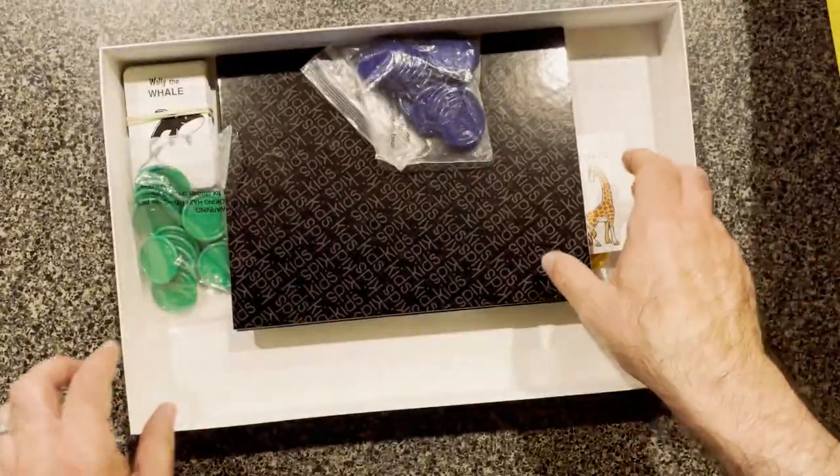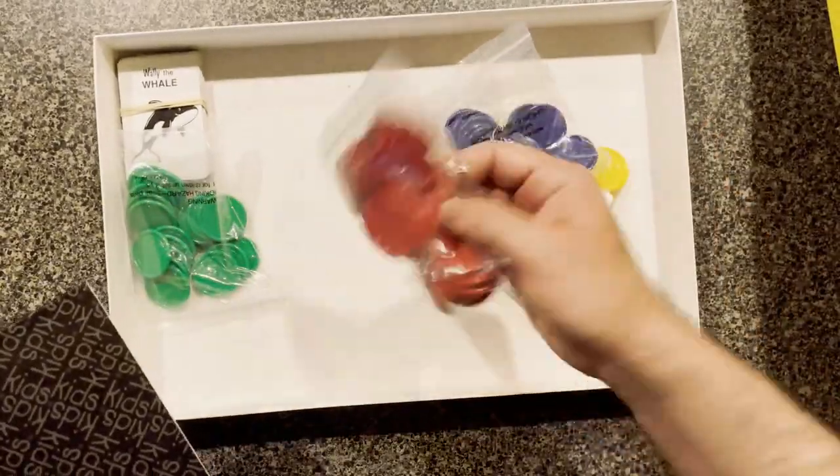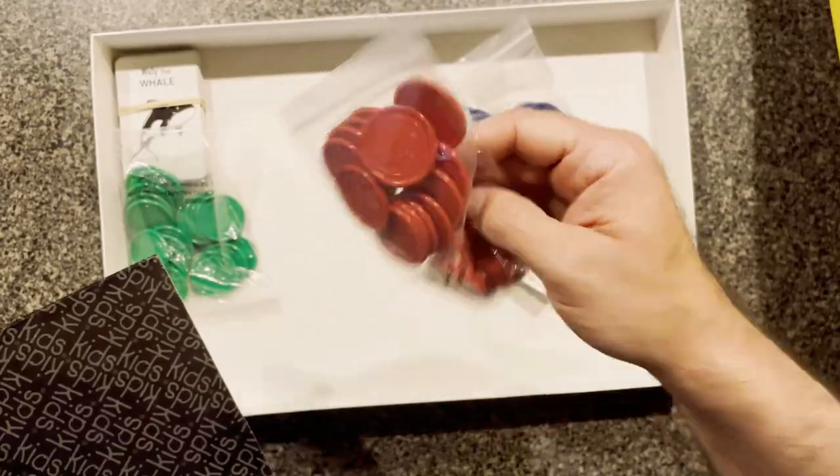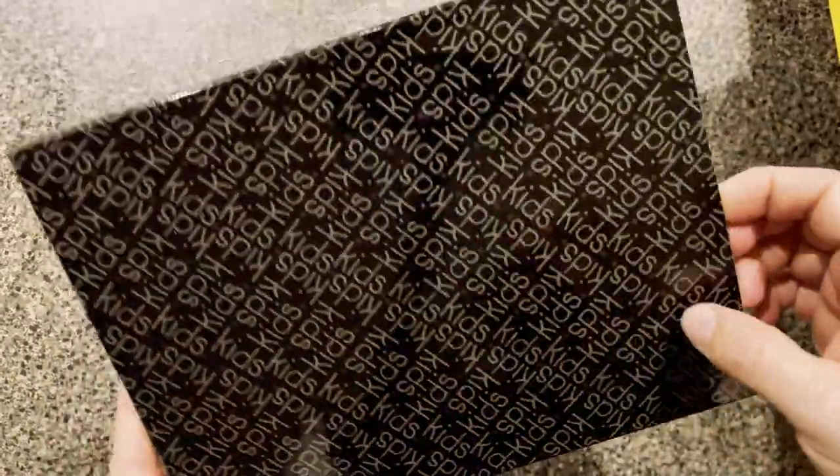You've got the object here. We're going to pull out the board first. There are brightly colored tokens — looks like poker chip type things. Pretty nice. Pull out the board — it's cool. It's like kids to kids on the back.